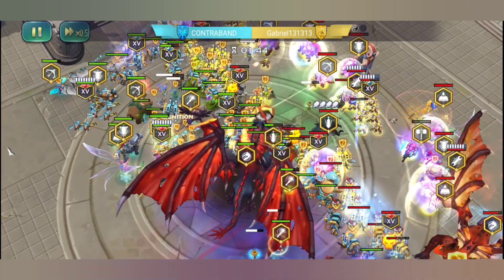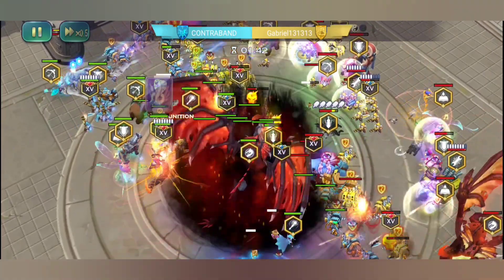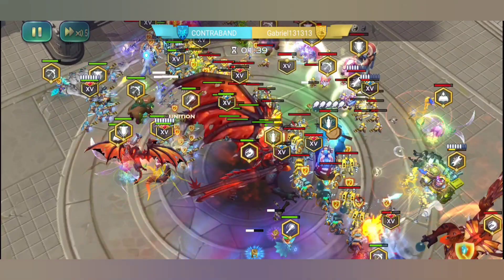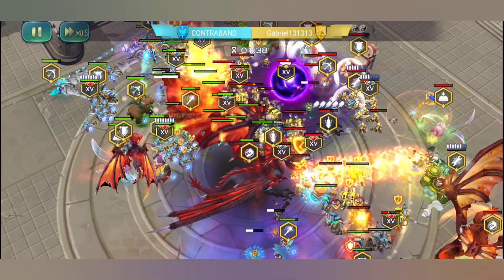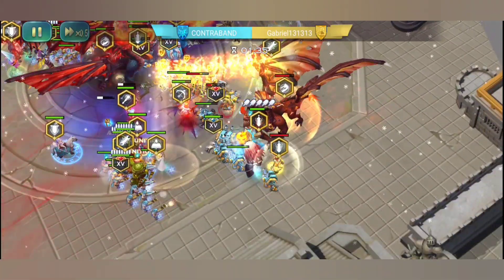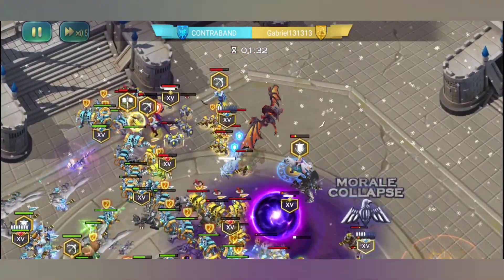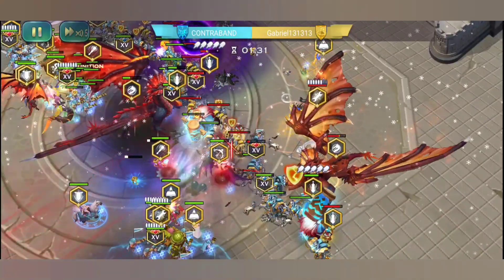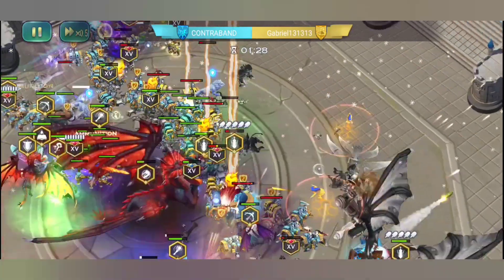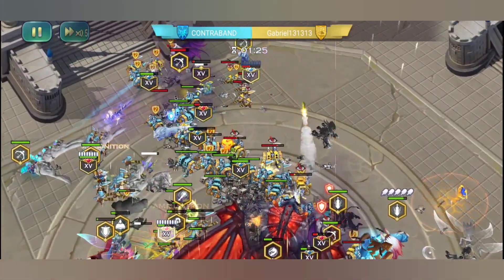We'll be getting another 10 more levels on our heroes — so level 70 heroes — and around level 60 or 65 dragons. Every single building will be leveling up, so your lumber mill, gold mine, and art post will all increase resource output and gold supply cap. Your research building will be upgraded and you'll be getting a couple more research stages for every single troop, plus more hero research too.